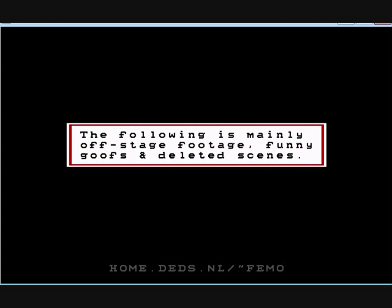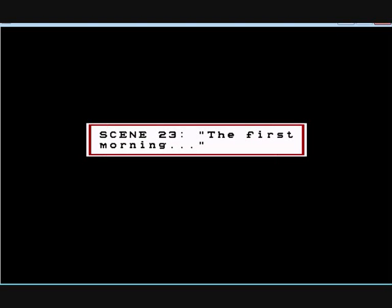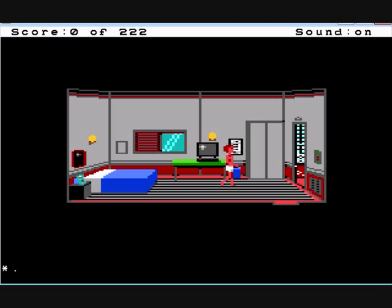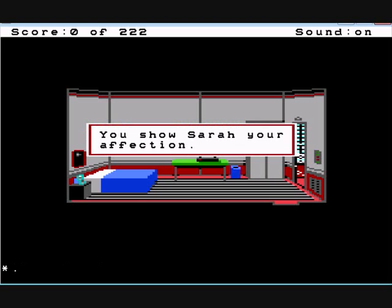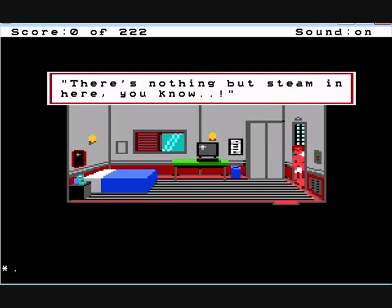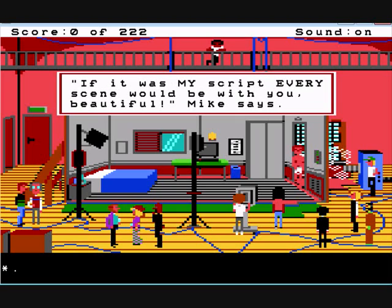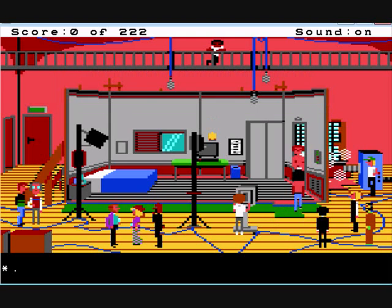The following is mainly off-stage footage — funny goofs and deleted scenes. Have fun. Scene 23, the first morning. This is just a little DVD extra. You show Sarah your affection. Guys, what if we actually put Sarah in the shower? There's nothing but steam here, you know. Haha, Mike. Can't you do one scene without me? Sarah says. If it was my script, every scene would be with you, beautiful — Mike says. Kiss. Cut. So it seems this whole thing was just a movie.